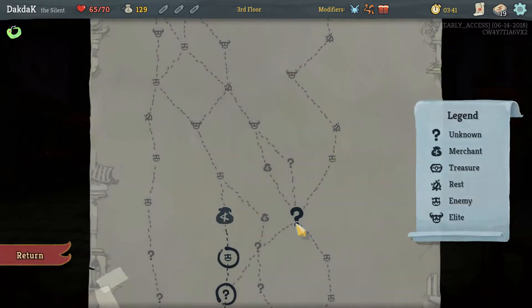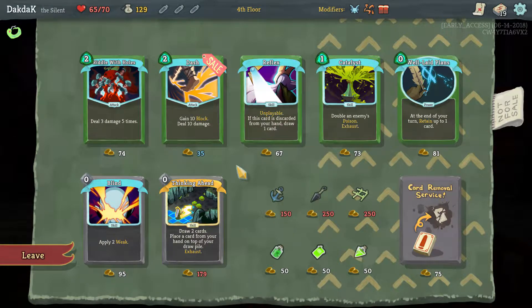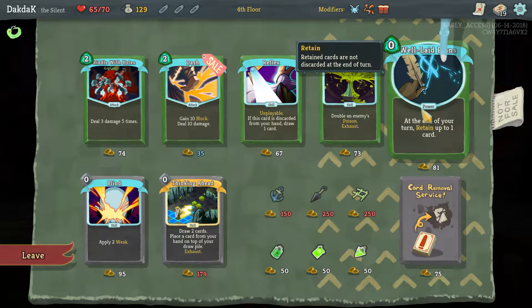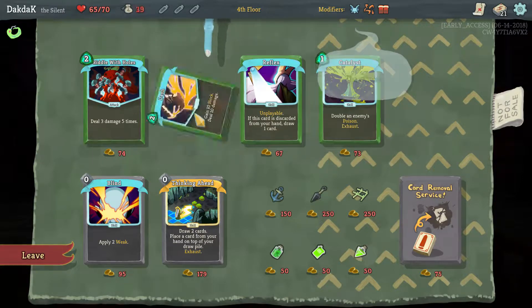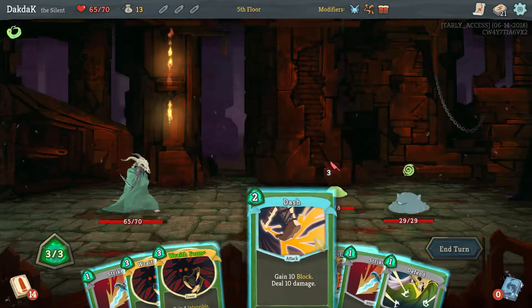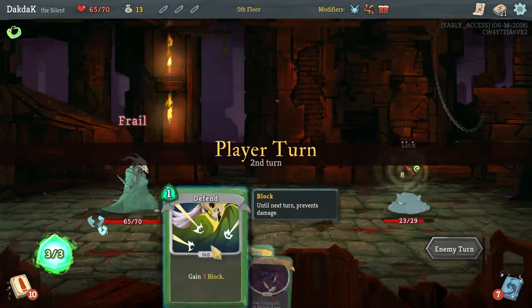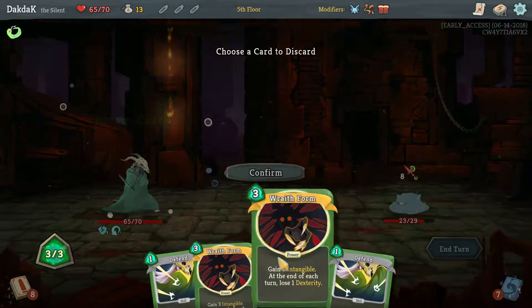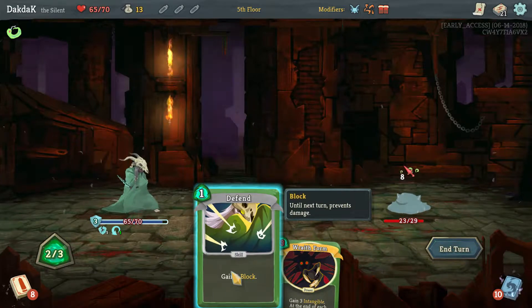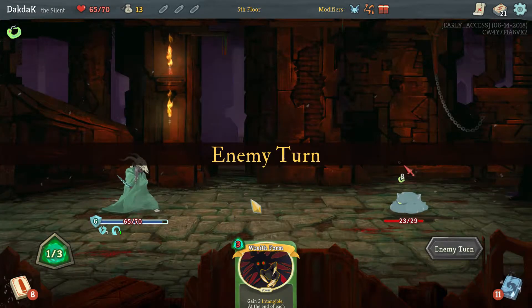We'll take a Finisher. Like I said, an After Image would have been really nice. I do like Well-Laid Plans — we'll take that and a Dash. Afterimage, please. That were a good start. We're not playing Wraith Form at the start of this turn, we'll wait. We'll play it if we need to. We should have played it really — we're only taking 2 damage instead of the one we would have taken. But never mind.